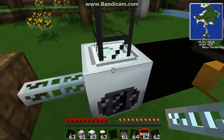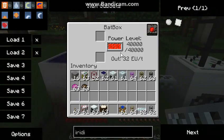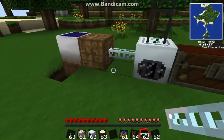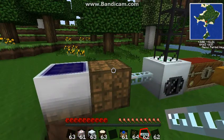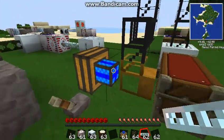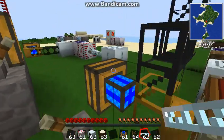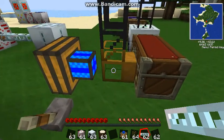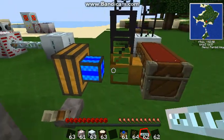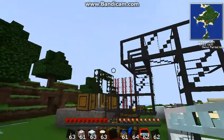Okay, so this is called a recycler. It basically recycles anything into scrap. Anything you don't need — we're going to be using cobblestone. It's powered by a Batbox, and I powered that Batbox with a low voltage solar array. MFSUs will blow it up, so don't use those. Right here we have a combustion engine, wooden chests loaded with cobblestone, and a wooden pipe. You should use wooden pipes or advanced wooden pipes to take stuff out of chests, tanks, carts, etc., along with a combustion engine to drive it.